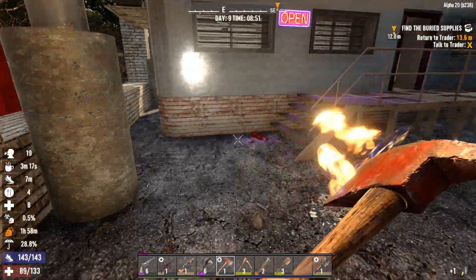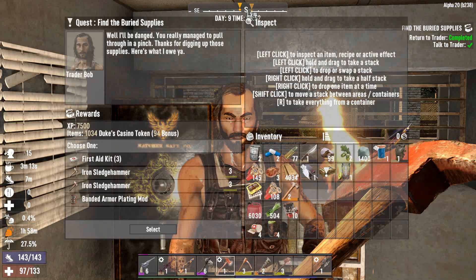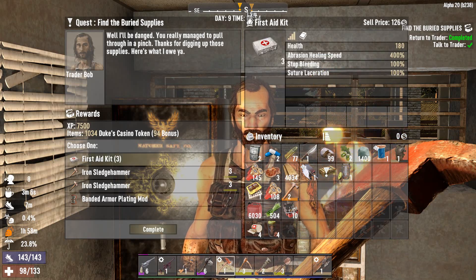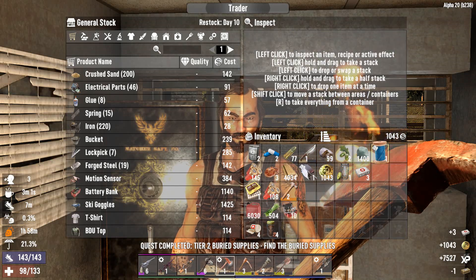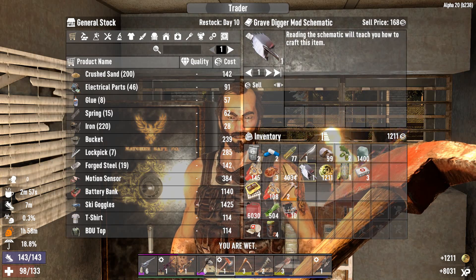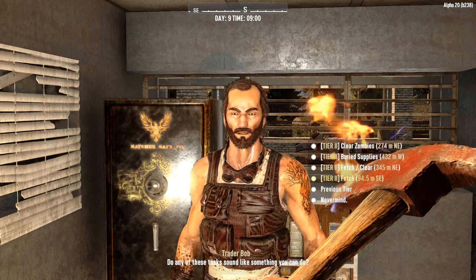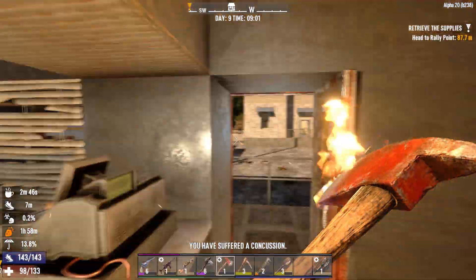After healing up and reading some books, let's see what we got. We got a first aid kit and sledgehammer. I've got some stuff to sell you. Let's look at jobs. We got buried supplies and fetch. Let's do this fetch right here — it's basically practically next door.